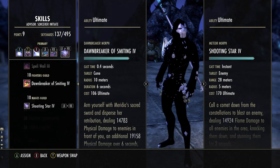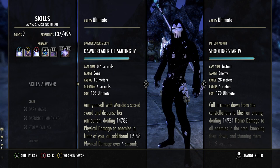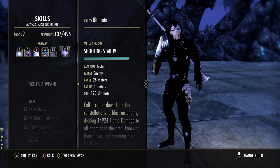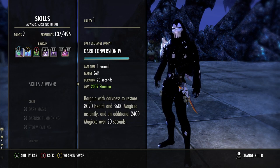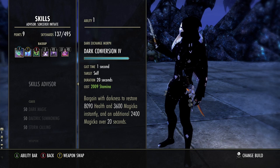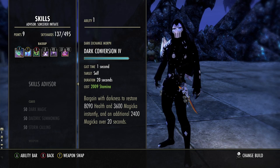Dawnbreaker Smiting is pretty good if you're on PC — it's kind of hard to line up with the burst on controller, so that's why I'm opting for Meteor on the front bar. Back bar: Dark Conversion. The reason we have Dark Conversion on the Sword and Board variant is because we really don't have a reliable source of healing on Sword and Board, so it's very important we have something that gives us a burst heal.